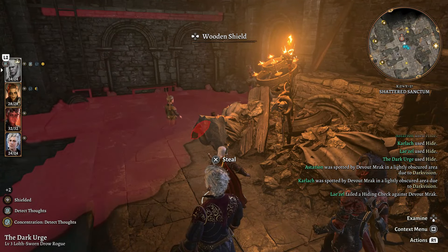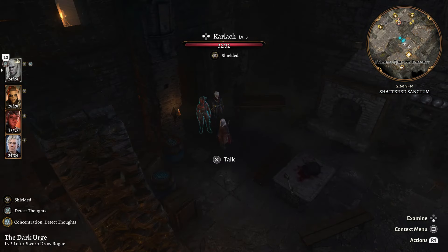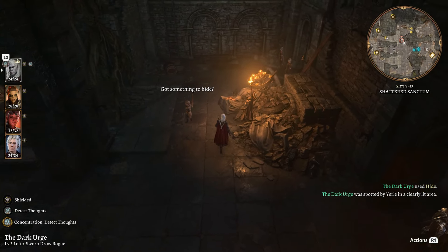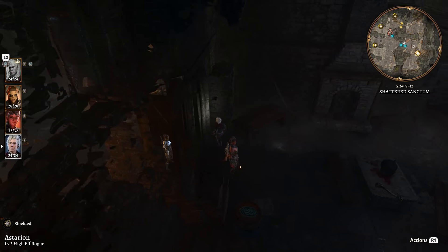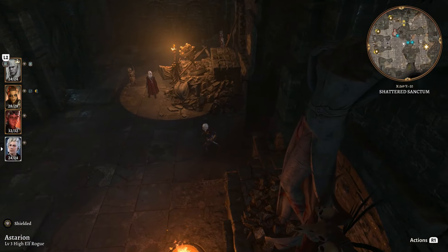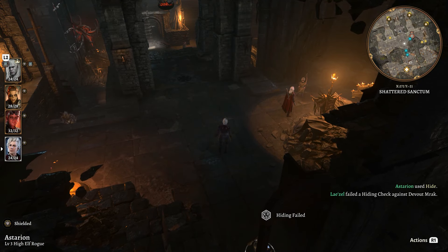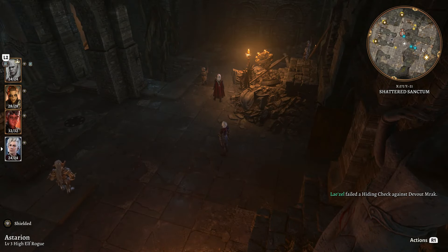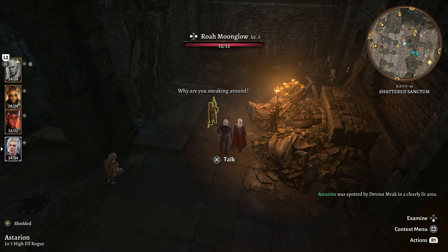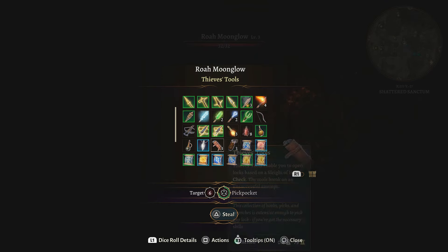Priestess Gut walks back to her private quarters to the west — follow her, she'll appear on the mini map as a quest marker. We agree to let her help but won't go through with the whole procedure — we just want to do it initially to gain a bit more affection with Karlach since she likes when we agree. The dialogue forces everyone else to leave the room, separating the party. We get the affection we wanted with Karlach and now we're getting out of here.